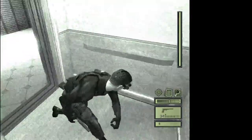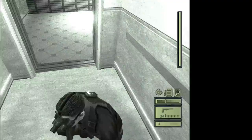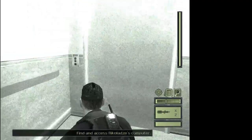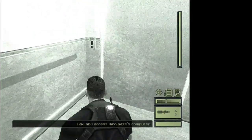Hit the switch and go up. At this point select the disposable pick, because after we get off the elevator there's going to be a door immediately to the left which we're going to have to enter quickly.